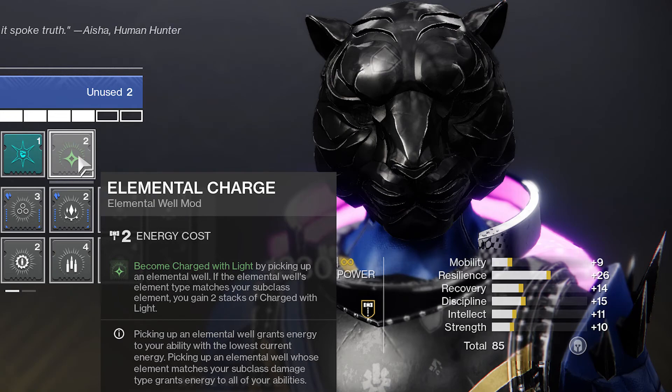Elemental Charge lets you become Charged with Light by picking up an elemental well. If the elemental well matches your subclass, it's going to instantly make you times-two Charged with Light. Versus Taking Charge — the one most people are still using — with Taking Charge you have to pick up two orbs of light to get times-two Charged with Light. With Elemental Charge, you only need to pick up one well that matches your subclass to get times-two instead.